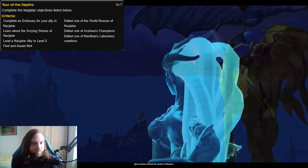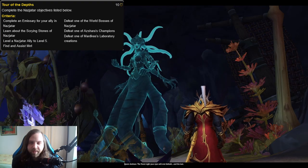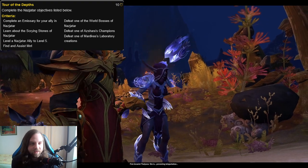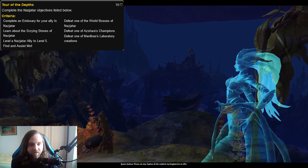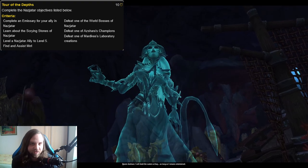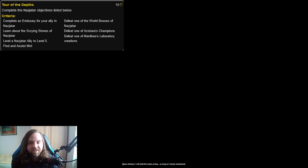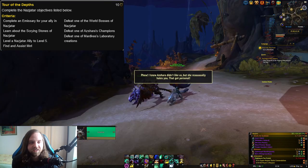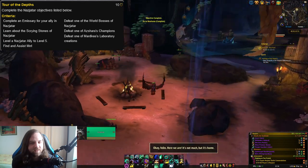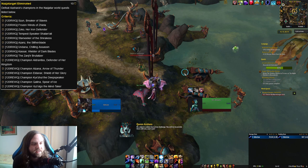The last objective for Tour of the Depths is to find and assist Merle. Merle is a Murloc located around the middle of the Nazjatar map who will give you a quest to escort him back to your camp. Once you do that, this part of the achievement is completed. Merle is also part of another achievement we'll talk about later, so doing this early is very important. That is Tour of the Depths — very simple, you will get it as a byproduct of everything else you're doing.